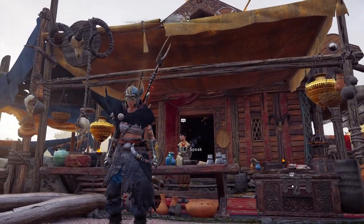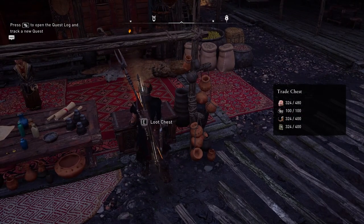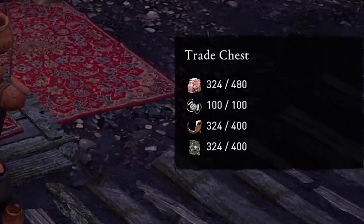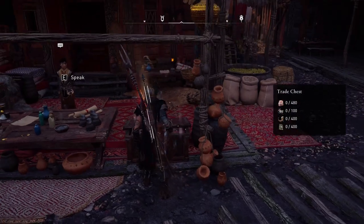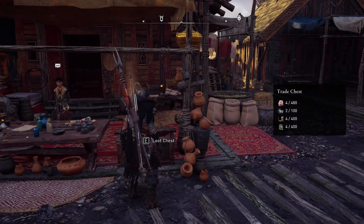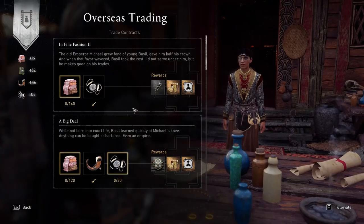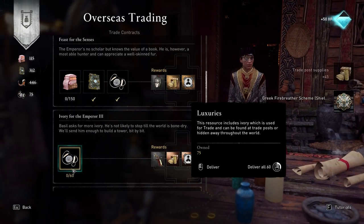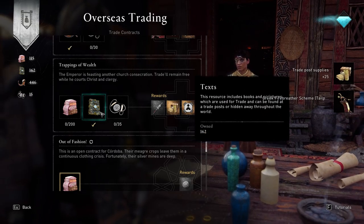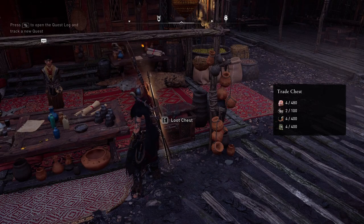There are ways to get those four different resources - the clothing, delicacies, and so on. First of all, there is a chest right next to Azar that fills up over time - it's kind of like a mobile game thing. You can see on the right side the cap and how much has been generated in the chest. If I go and loot this chest, I receive all of those different things and they start at zero again. Right now I have a lot of things buffing that. If I go back to Azar now, I can actually purchase a bunch more things. You'll notice my chest has a very high cap limit - when you start in Dublin, you don't have these high amounts and you have to unlock them.